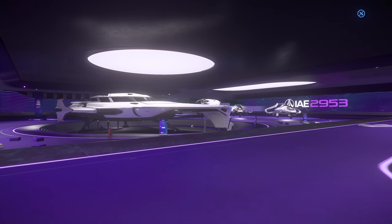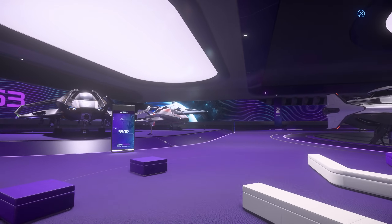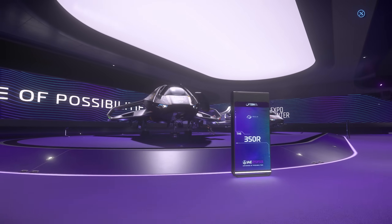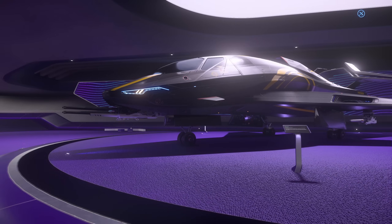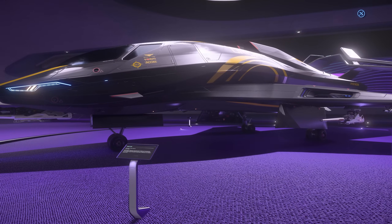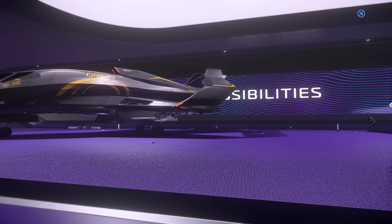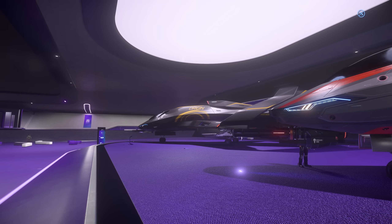We've got the 300 series and the 400i. I actually learned to fly in Vandal Swarm in the 325A when it was the older version. These ships have been updated significantly since then — they had a big overhaul. This is the 350R — a very powerful dedicated racer, though it's got a load of weapons on it, so you can multi-role it or use it as an interceptor.